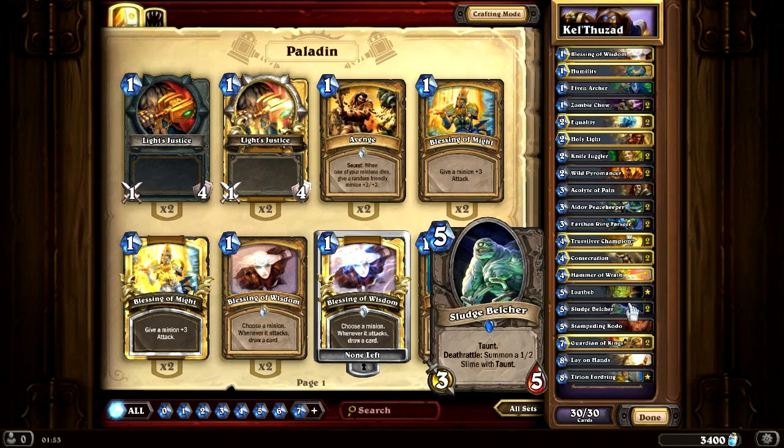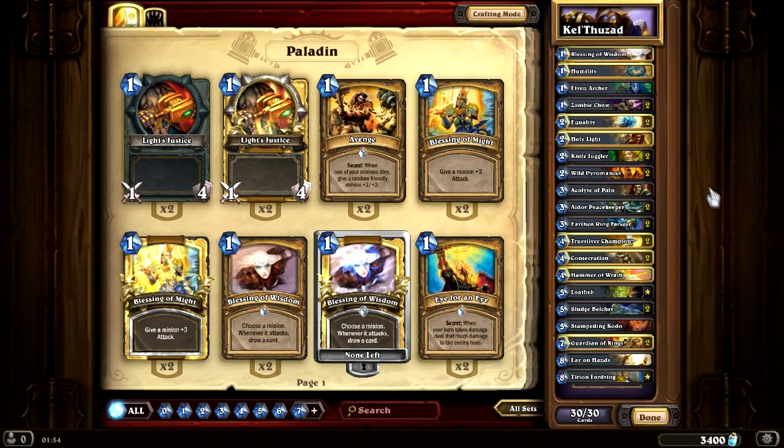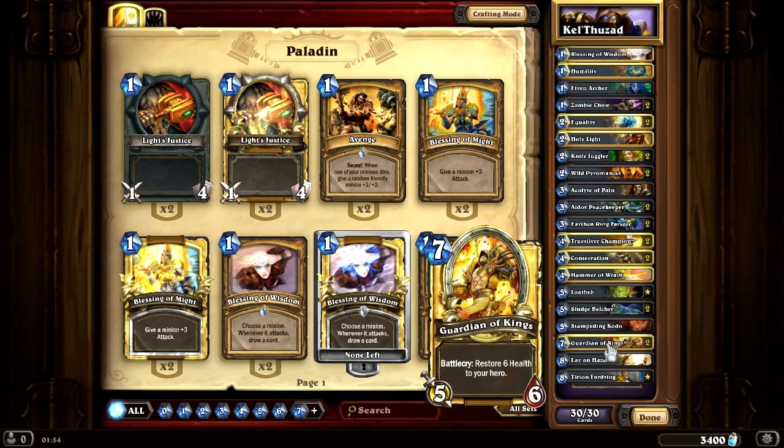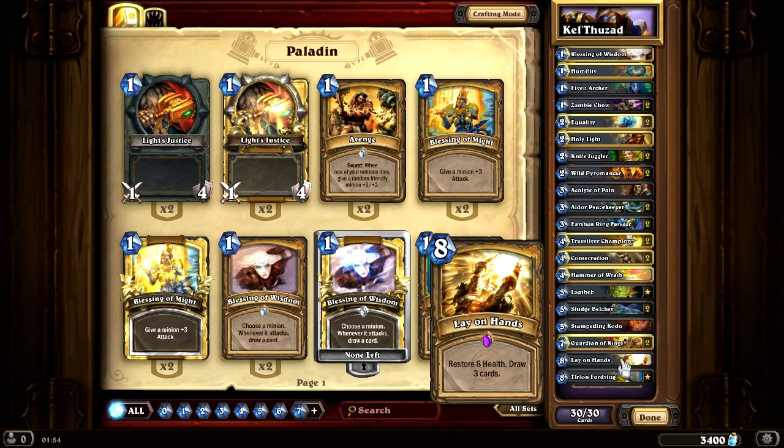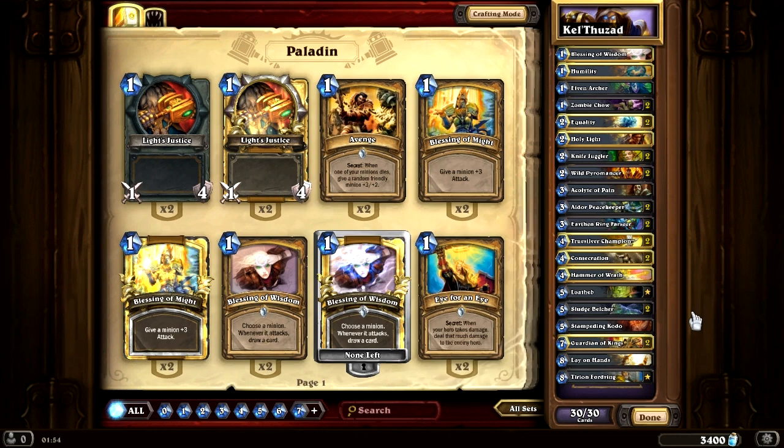Two Guardians of Kings for healing. Lay on Hands for card draw and healing. And Tirion Fordring because even if he dies, the Ashbringer weapon is pretty useful. But again, you might not want to use this many powerful minions in the late game because he can take control of them. I didn't realize he would take control of them permanently, but still, this worked for me, so it might work for you.